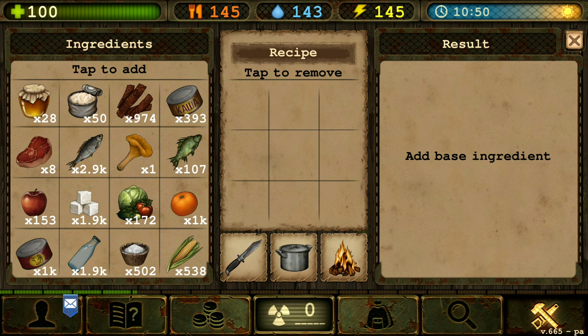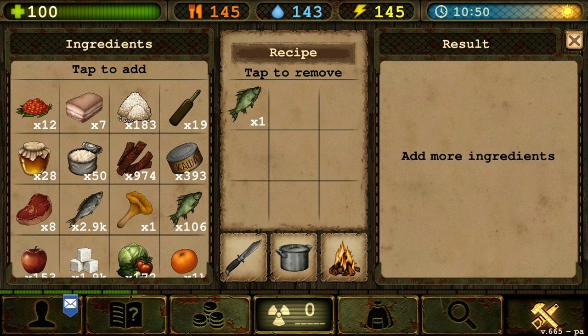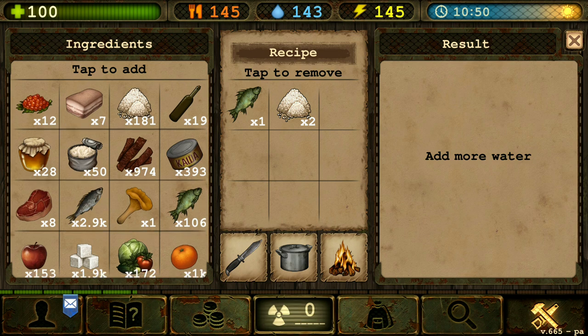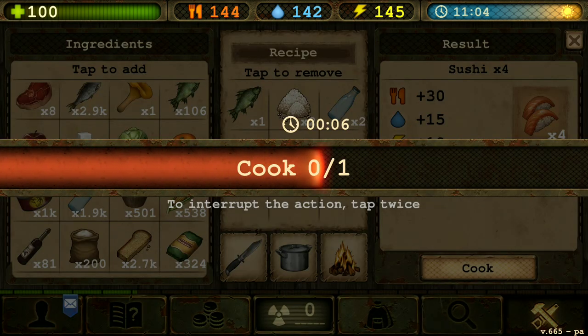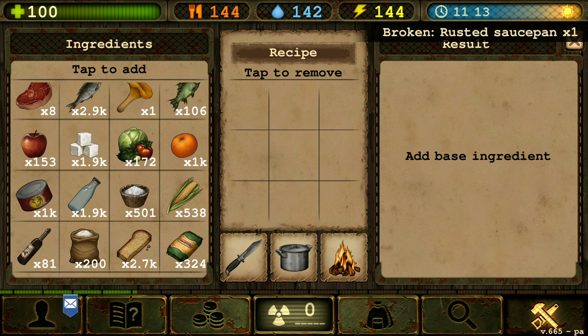Next the sushi — my favorite food. We got one fish and two rice, two water, and one salt. There we go. Sushi. We got four sushi out of that.